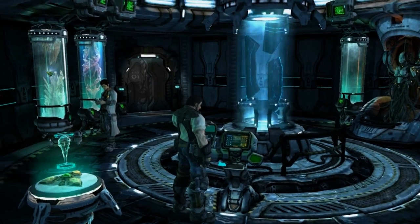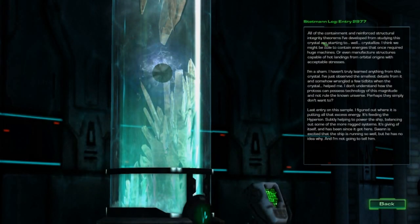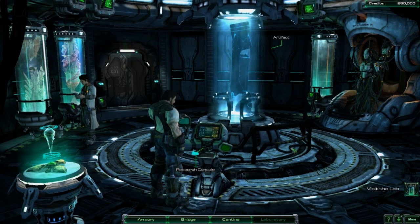We're also getting stuff from Stetmann here. Alright, Protoss tank - this is the capped out version of it. All the containment and reinforced structural integrity theorems I've developed from studying this crystal are starting to crystallize. I think we might be able to contain energies that once required huge machines. I haven't truly learned anything from this crystal - I've just observed the smallest details from it. I don't understand how the Protoss can possess technology of this magnitude and not rule the known universe. Perhaps they simply don't want to? The crystal's excess energy is feeding the Hyperion, subtly helping to power the ship. Smon is excited the ship is running so well, but he has no idea why. And I'm not going to tell him. There's a black hole in your ship, man.